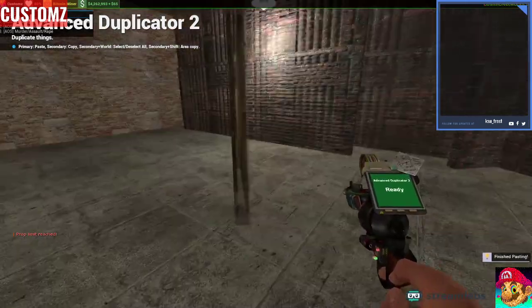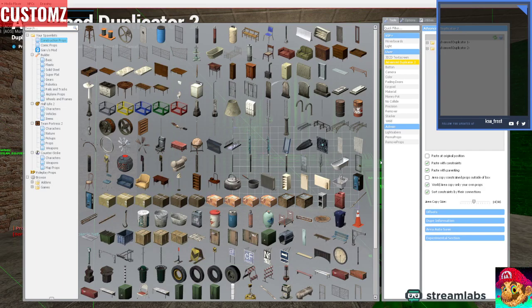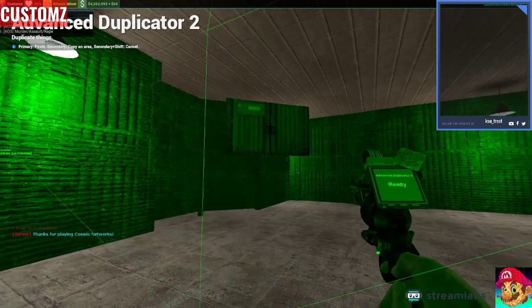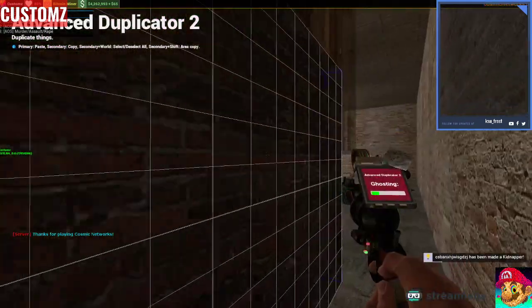To copy a base, you shift right-click — and make sure this is set high — so shift right-click, and everything will be highlighted in green, and then right-click one more time.